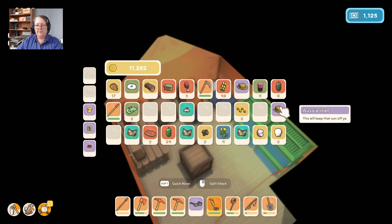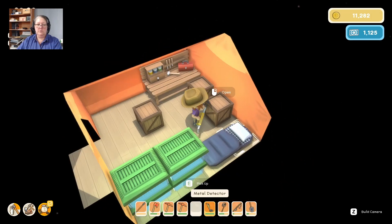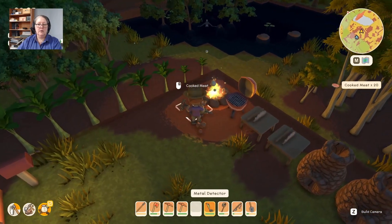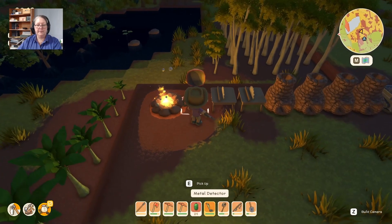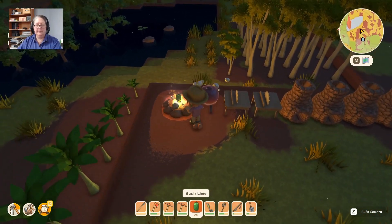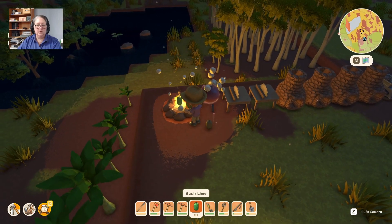Take the old straw hat off, put the Aussie hat on, and we'll put our monocle on — because we're not confused. Khaki shorts, green shoes, purple shirt — we're totally coordinated. Is that all the meat we had? Yes. We're going to cook these because we still haven't finished our cooking fruit goal or our selling fruit goal.